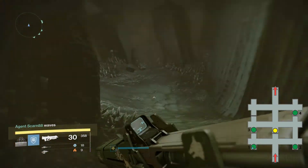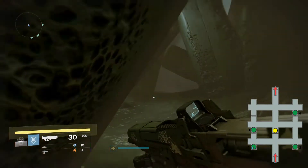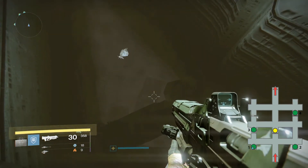Manholes 1, 2, and 4 are pretty self-explanatory, but 3 is a little more difficult. It requires you to jump onto a rock across the hallway and jump over the door blocking your path at number three. This might take a few tries but should be fairly simple.